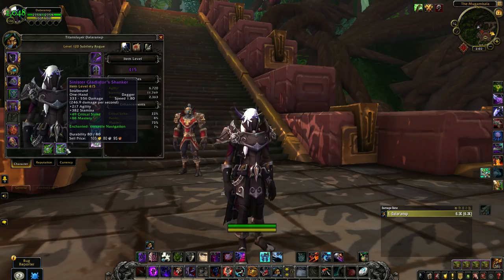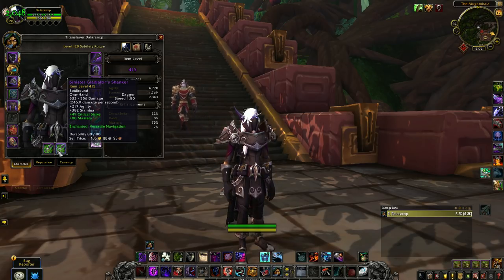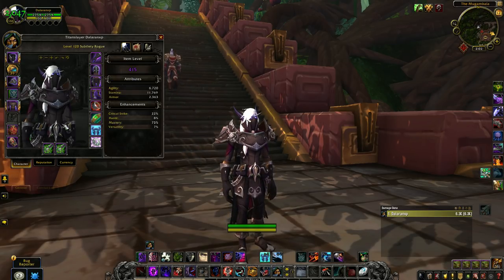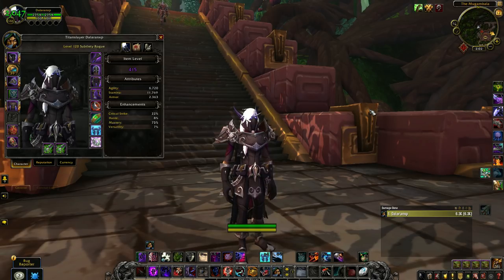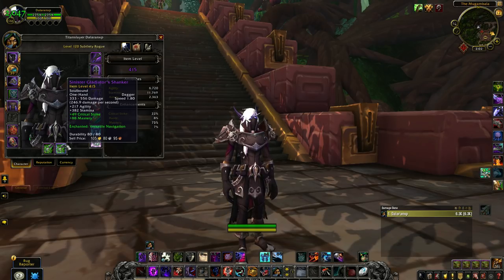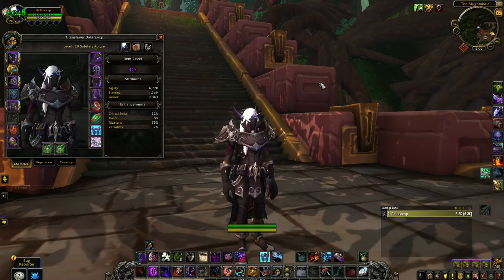Now let's talk about trinkets for Subtlety, and these trinkets are going to depend on whether you are there to do damage or simply output crowd control. As a Subtlety Rogue, if you're there to do the damage, you'll want to get yourself a Badge trinket, which will have a blue icon. This trinket will increase your agility by an insane amount for a short moment every two minutes on use, making it the best damage output option. Outside of that, having a proc trinket with some agility on it is also handy.